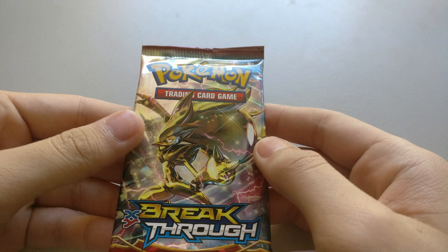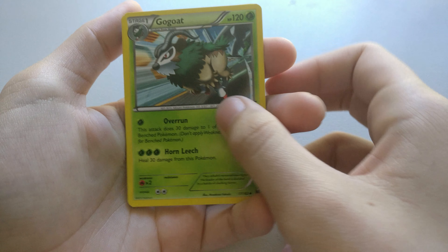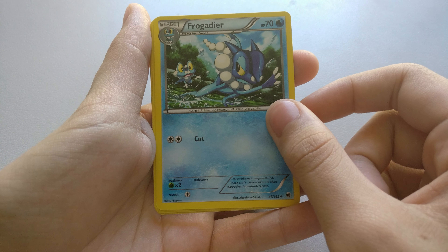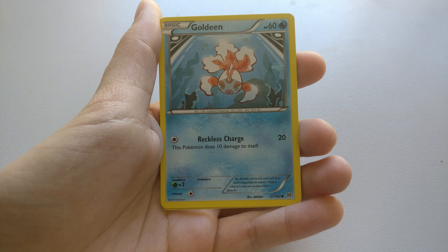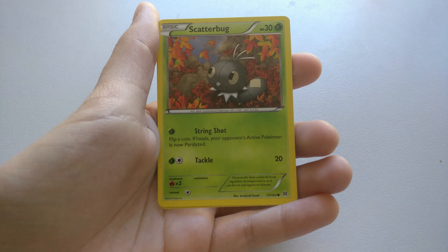For our third pack we have a Brake Zorog. First up we have a Gogot, a Spoo Bat, Frogodeal, an Axew, a Woobat, a Goldene, a Tadirisa, and Scatterbug.